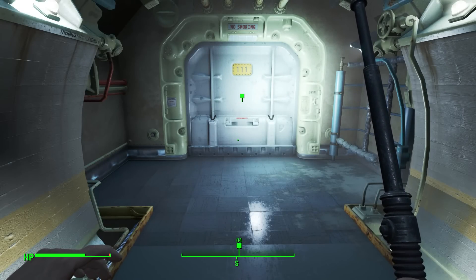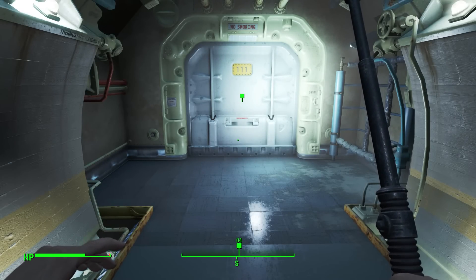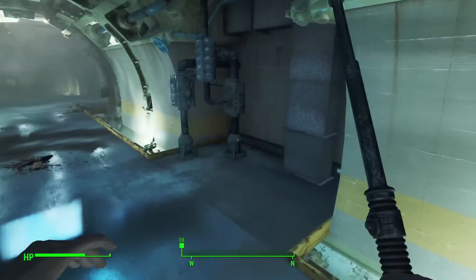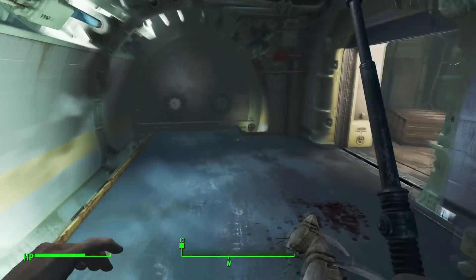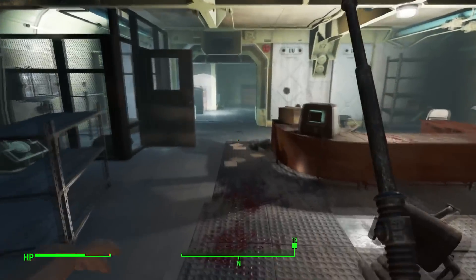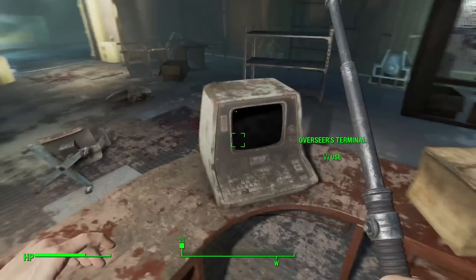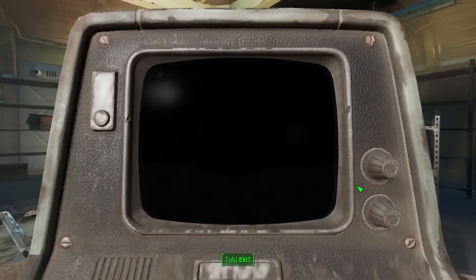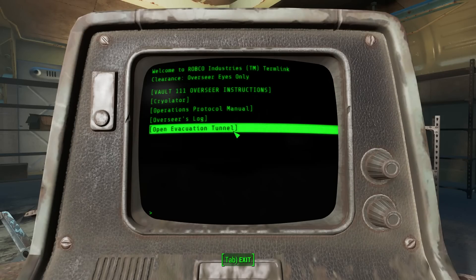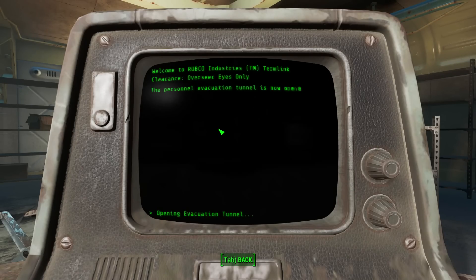Hey everybody, welcome back to Fallout 4. I am Mental Fox, thank you for joining me. At the end of the last episode, we searched what I believe to be the overseer's office and looked at a computer terminal. One of the options was to open the evacuation tunnel, and I did that — it says it is now open.